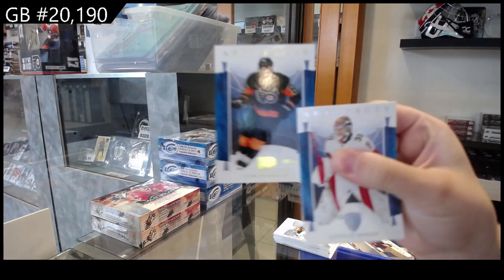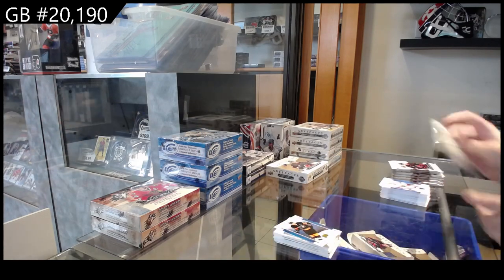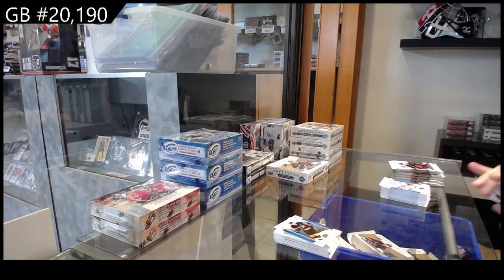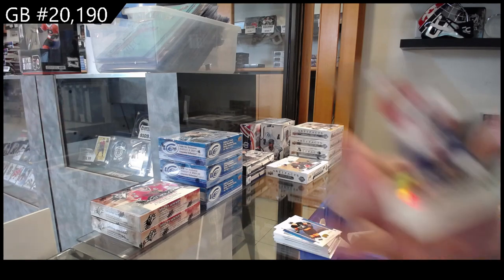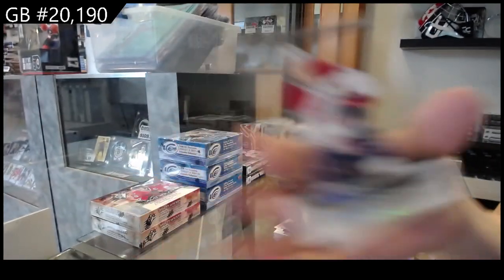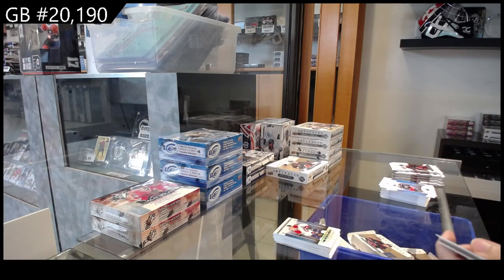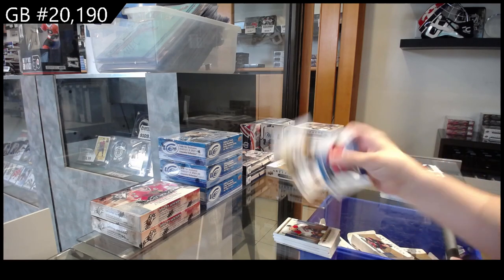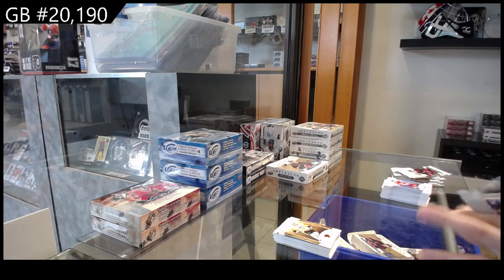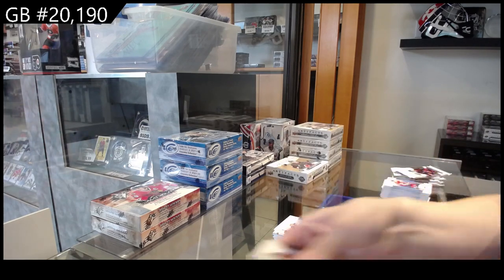Numbered to 250 for Philadelphia, we have Cam Atkinson. Clear cut rookie for Montreal, Jesse Ylonen. Numbered to 299 for Pittsburgh, Sidney Crosby. Numbered to 299 for the Rangers, Adam Fox.